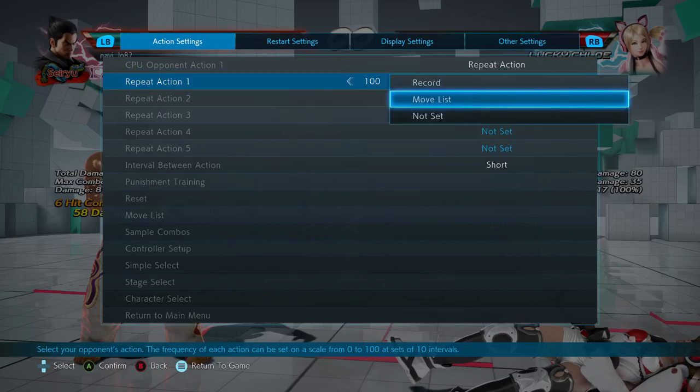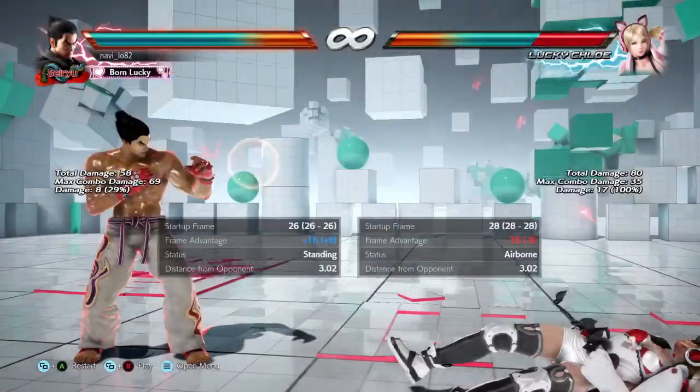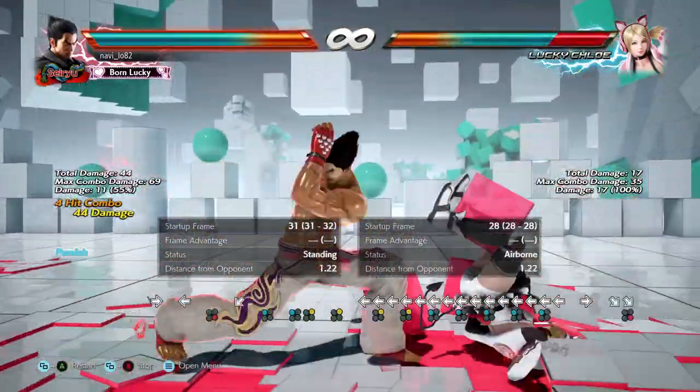So a double tris is quite punishing against senior Kazuya players. Block one, two — that's a punish, a launch punish even.